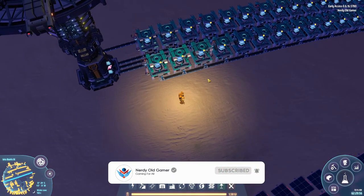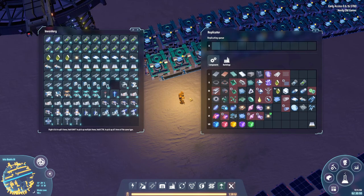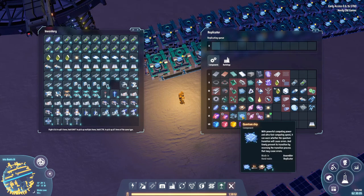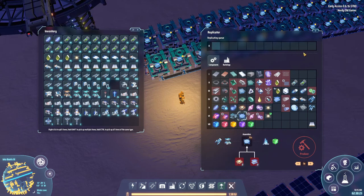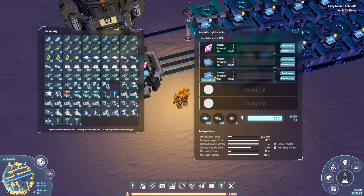We're probably going to need three lines of these. But right now I really just want to get green science going. We want the gravity matrix, and for the gravity matrix we need the quantum chip. The quantum chip takes processors and plane filters, so once we get the plane filters going we have the ingredients we need. Let's fire this guy up.